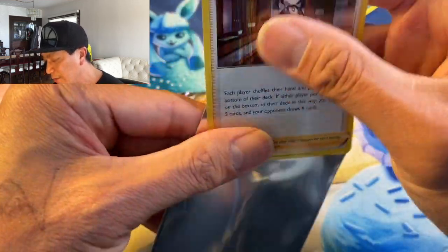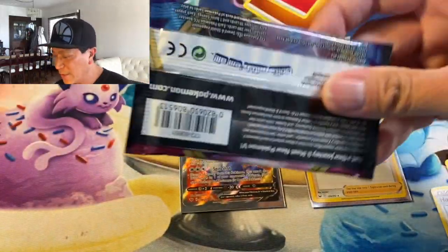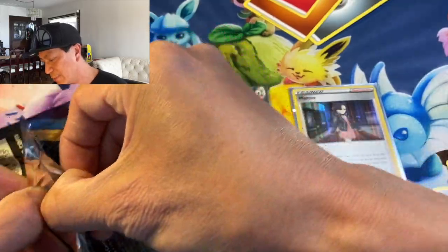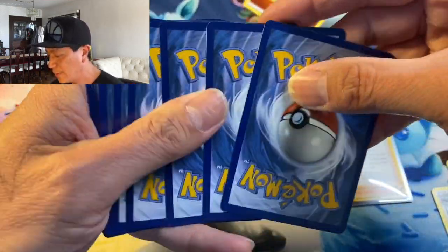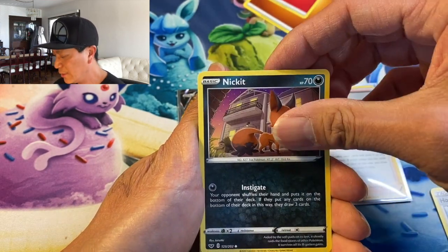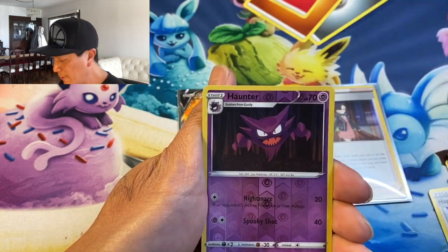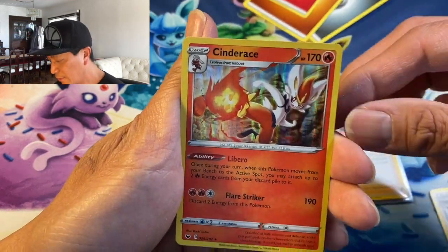Have you guys opened some packs of Sword and Shield? Let me know what cool cards you've pulled from these packs — brand new set, comment down below! We have Darkness Energy, Bunnelby, Swoobat, Nickit, Baltoy, Chinchou, Crabrawler, Minccino, Hattrem reverse holo, and the last card is a Cinderace holographic rare card — cool!